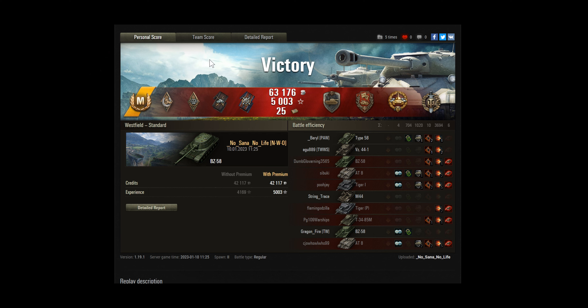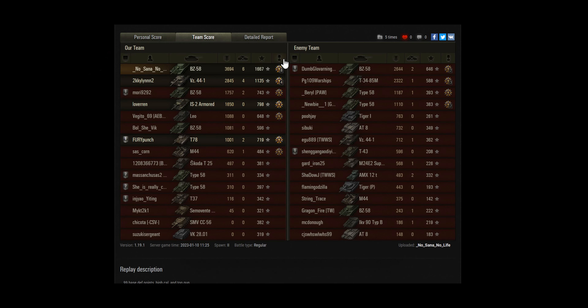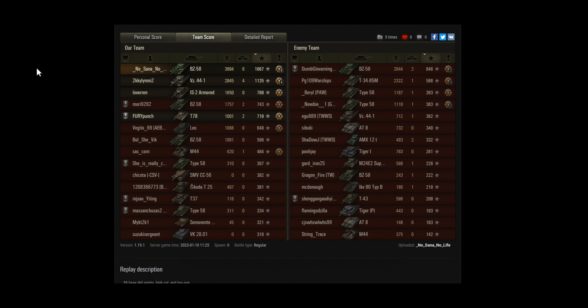So this is a new tank — let's see what the scores were. He finished well on top of experience, well above your typical Ace Tanker level, with 1,667. The next best tank was the VZ-44-1 getting 1,135, which is also an outstanding result. Those are the only two tanks getting over 2k, but a 2k in a tier 7 game is also pretty good.